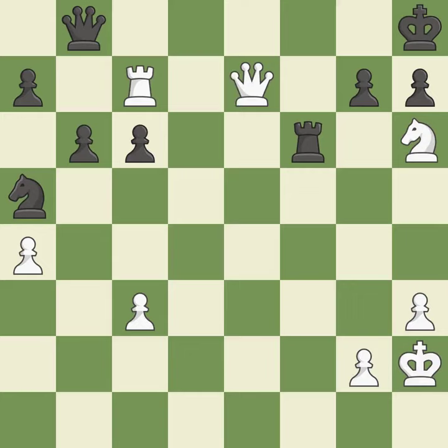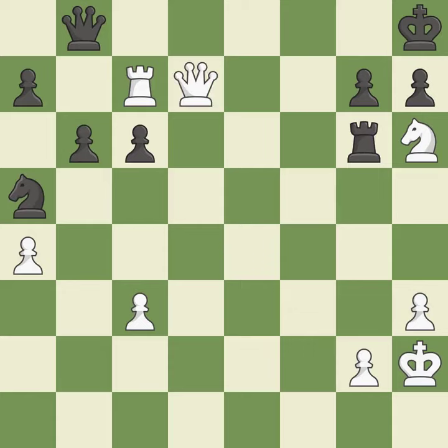This wins material. This threatens to play checkmate — excellent. A rook is lost as a result — incorrect. This threatens to force eventual checkmate — an inaccuracy.